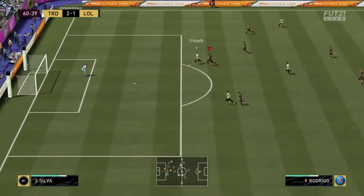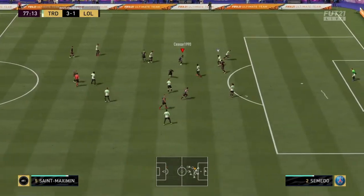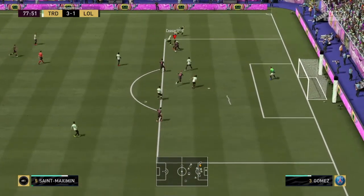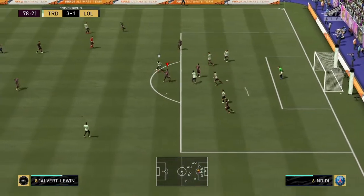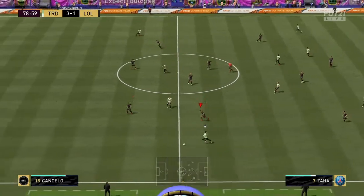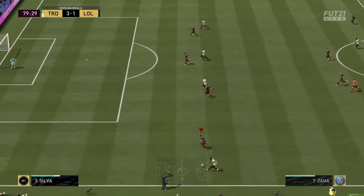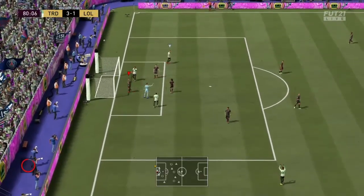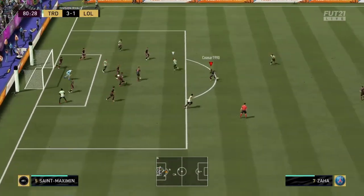Are we going to concede here? Another brilliant save by De Gea. Saint-Maximin on the ball — give it to Calvert-Lewin. Get Saint-Maximin back on the ball, can we receive it again? Shot away — it gets blocked. The little link-up play with Saint-Maximin was really nice. And that's one thing about this FIFA — it gets blocked all the time. What a save again, De Gea. Am I doing a review for De Gea or for Calvert-Lewin? He's just pulling off worldies.